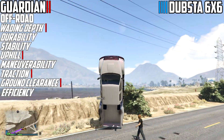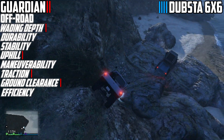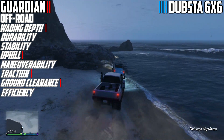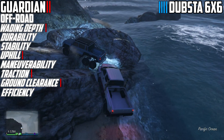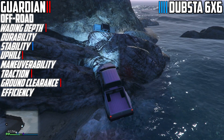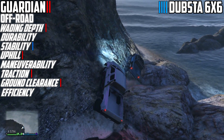What's also interesting is that the Dubsta 6x6 has six wheels, so that's where the real testing comes in — something I didn't really do in my initial comparison with the Sand King, which is why I'm redoing it. Here you'll see the point of view on durability, stability, efficiency, and maneuverability. The Guardian is not necessarily great going over rocks — it's not that easy to maneuver in this situation compared to the Dubsta.